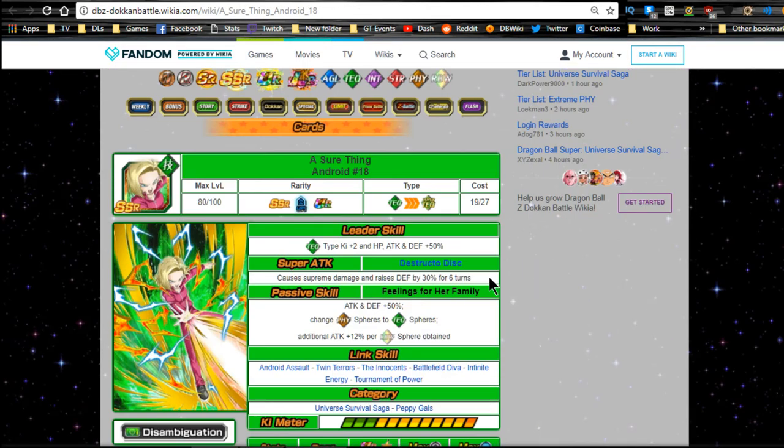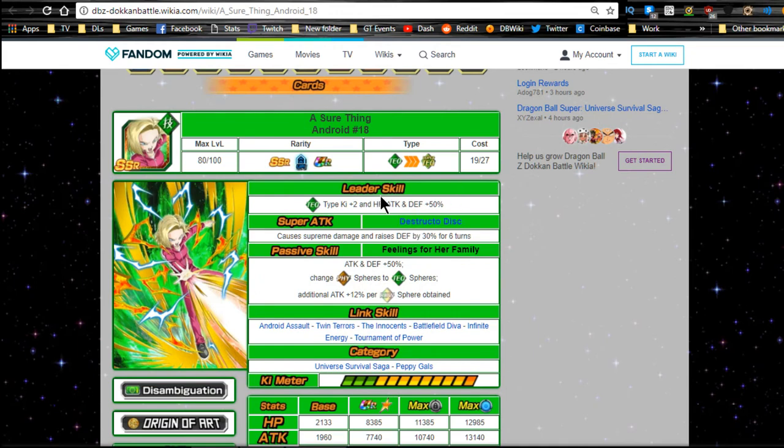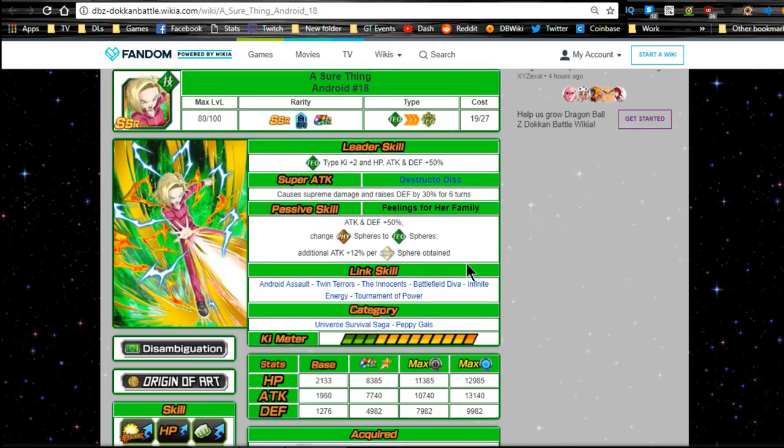Now for Android 18, A Sure Thing. Her leader ability: Tech type, Ki plus two, HP/Attack/Defense plus 50%. Super attack: Destructo Disk - supreme damage, raises defense by 30% for six turns. Passive skill: Feeling for Her Family - attack/defense plus 50%, changes physical to Tech Ki orbs. For the Ki orb manipulation she gets an additional 12% per rainbow Ki orb obtained. I think she's more meant to be support for Android 17 - with the two of them together and maybe one Ki orb manipulator item, you're gonna have a really fun team.